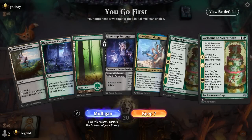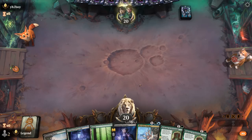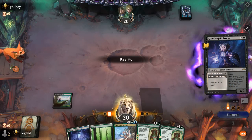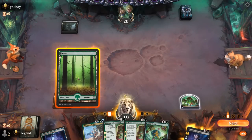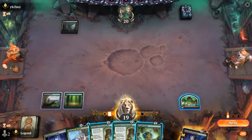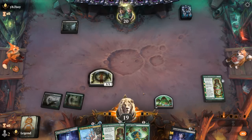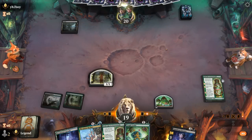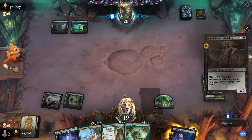Game 8: We're on the play with a solid hand. Turn one adventure Poisoner, turn two probably Welcome to Sweettooth, turn three Goose Mother X equals 1, and then we can start drawing. Maybe wait to sacrifice a food token before playing Poisoner. A Tough Cookie now — that applies a bit more early pressure, though it dies to Cut Down, but so does the 1/1 token. I kind of like the enchantment more here. Opponent does seem to have a removal spell, but Cut Down could have answered our Cookie as well.